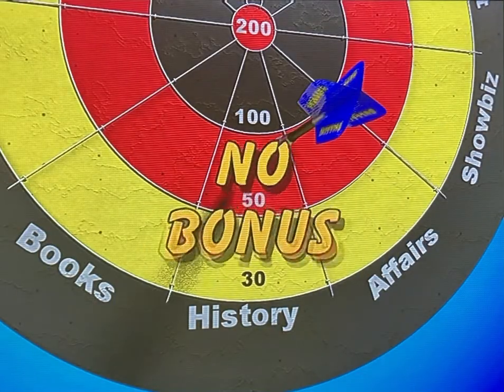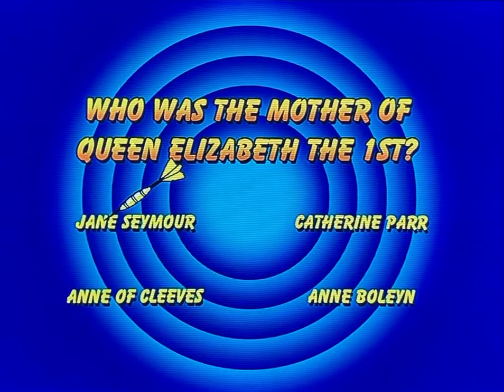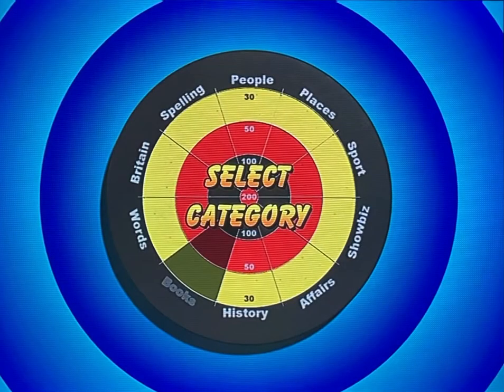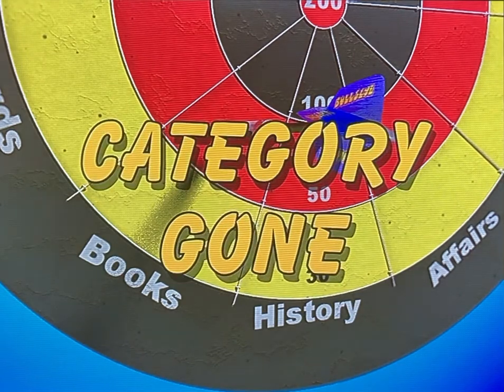Get the question wrong and the next team has a chance for the bonus. If you land in a category that wasn't your chosen one, you score nothing for that dart but still have a chance for the question bonus. Once a dart has landed in a category, that category is no longer available. If you land a dart in a category that's gone, your turn is over and you win nothing.